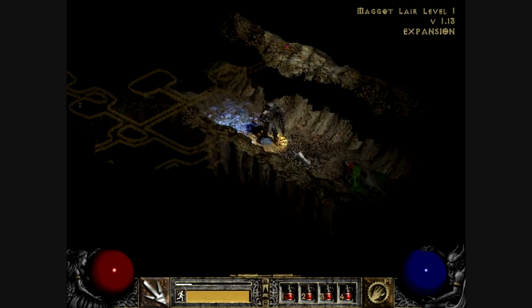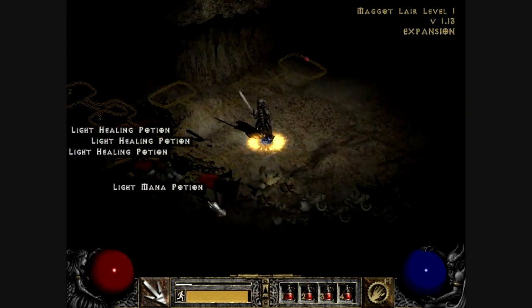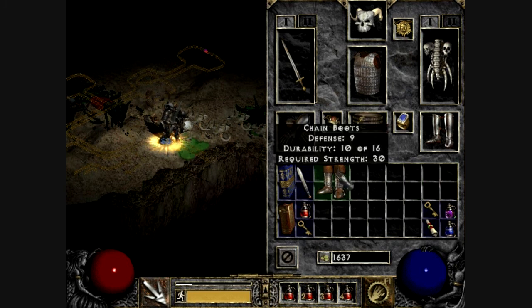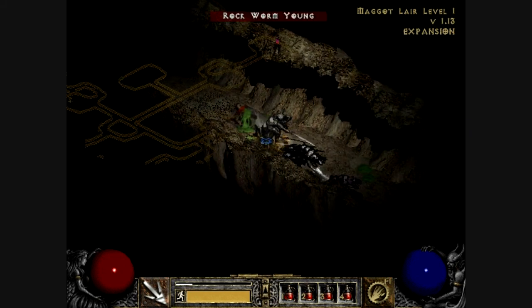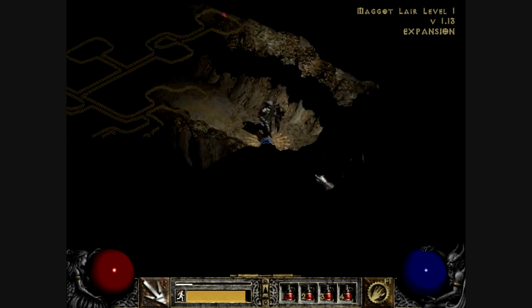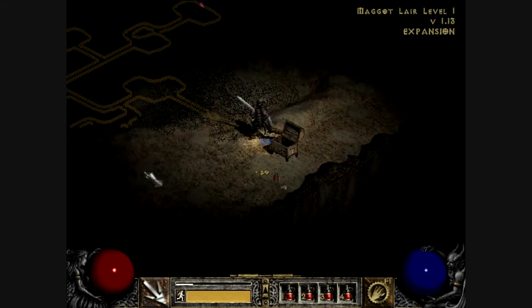We got more black locusts. I'm not going to go back just for the purpose of resurrecting my hireling — when I go back after this run, I'm going to resurrect him for sure, because hirelings really do help out. Got another rockworm and rockworm youngs, which hatch out of the eggs. That's kind of natural that that would happen.